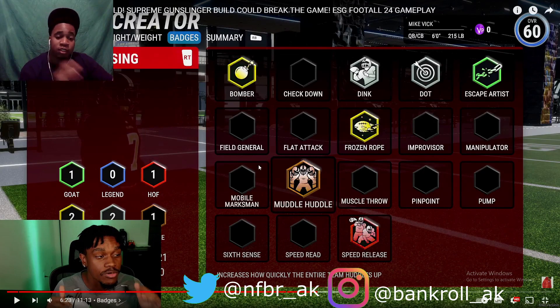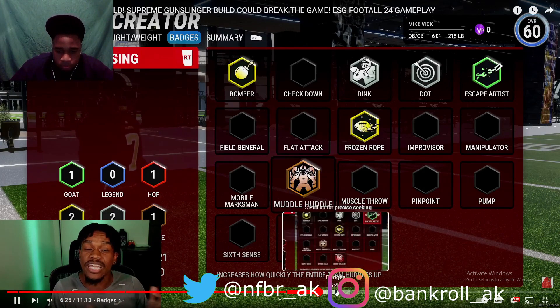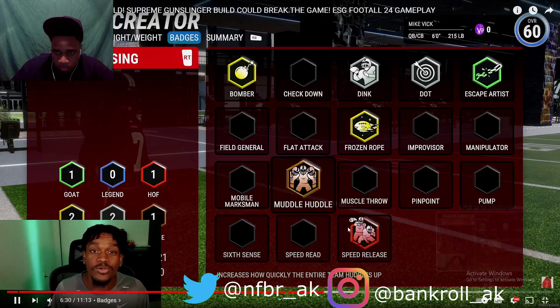Madden is very arcadey — I've been saying this for the past four or five Maddens. Ever since they added abilities and X factors, Madden has been trash. I truly believe until they take out abilities and X factors, it's going to be garbage. Some of those abilities are completely useless — like Balance Beam for running backs, that's already a rating. Why do I need an ability for something that's already a rating?